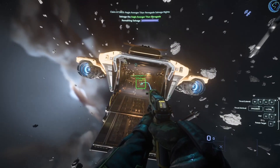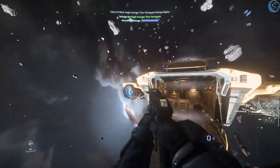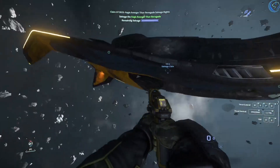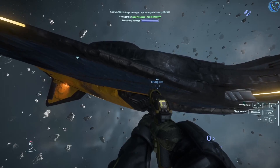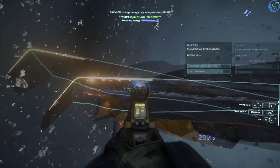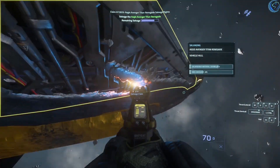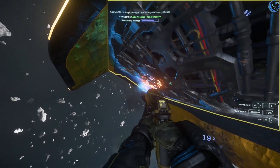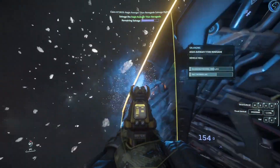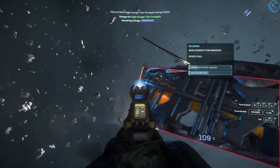Once you have loaded all the components and cargo you wish to salvage from your target ship, you can begin hull scraping by swapping to your SRT multitool. It will take time and a decent number of canisters to completely scrape even a small ship. While I have time-lapsed the footage here, from start to finish it took a little over 14 minutes to hull scrape just the wing, winglet, and part of the belly of the Titan here. So just because you can hull scrape by hand, doesn't mean you should.